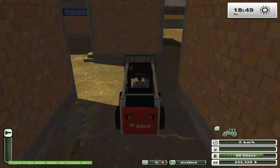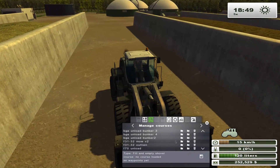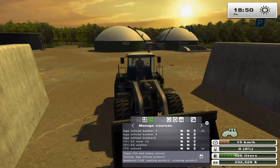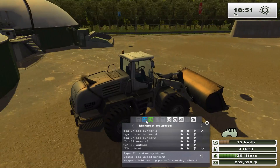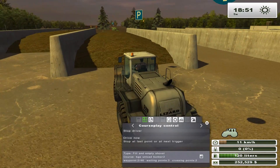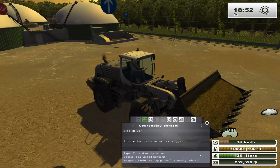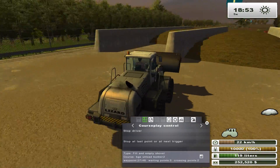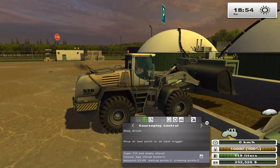Apparently our Lizard is done with this BGA, so we're gonna change him over to BGA number two - bunker number two. This is the nice thing about Courseplay - you can just let him unload on a constant basis. It is a little finicky setting up the course for a front loader like this, but once you get it done it's lovely. Drive course - perfect. Let's just watch and make sure. There we go, perfect.